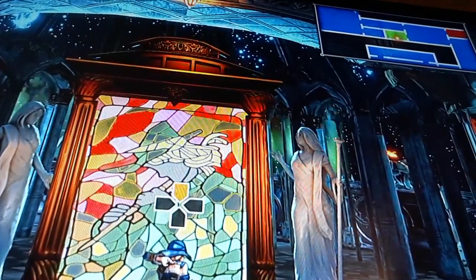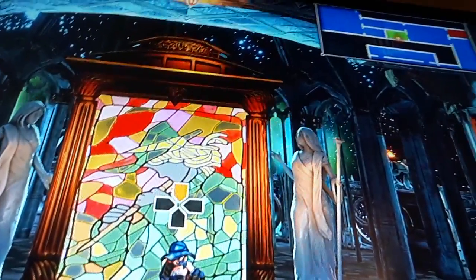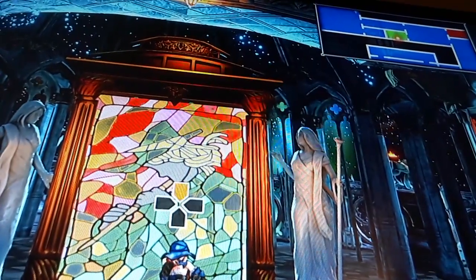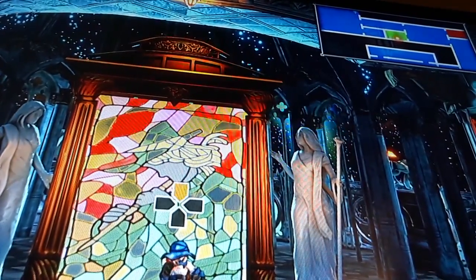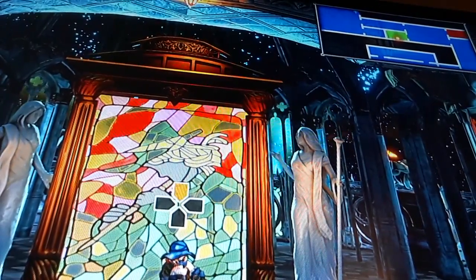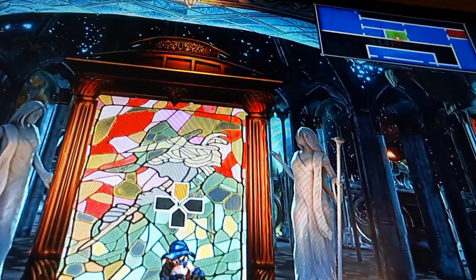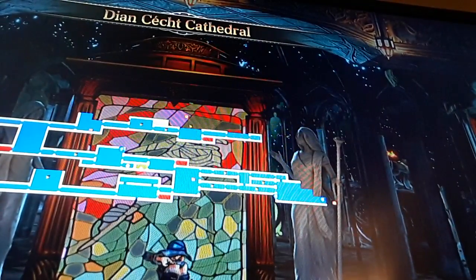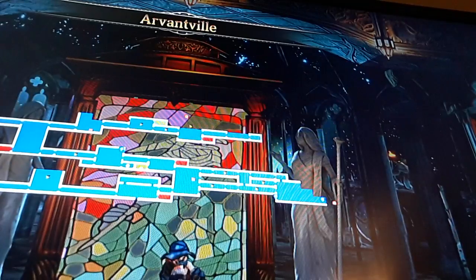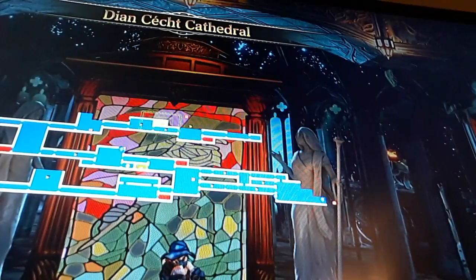Where I stand right now, as some of you may or may not know, is a teleporter room that gets me — much like Castlevania: Symphony of the Night — will take me from one location to another as long as it's in a room just like this one. This is the entrance, there's Dian Chet Cathedral, and then there's Arvonville — these three places where I've been so far.